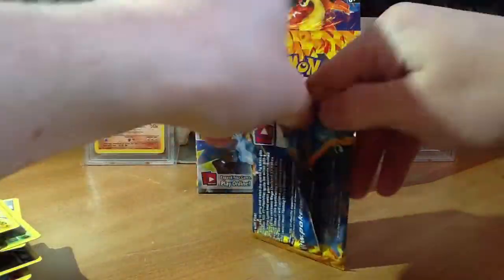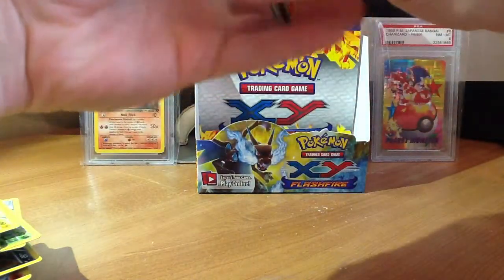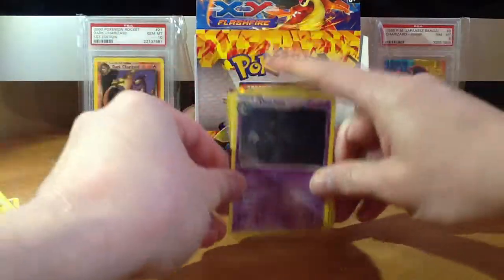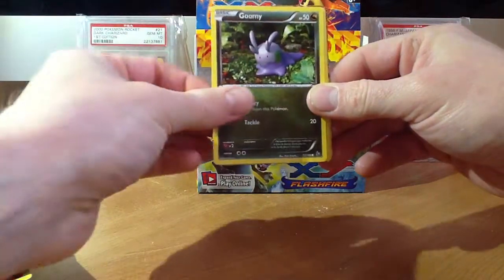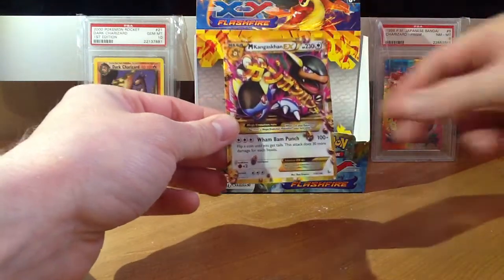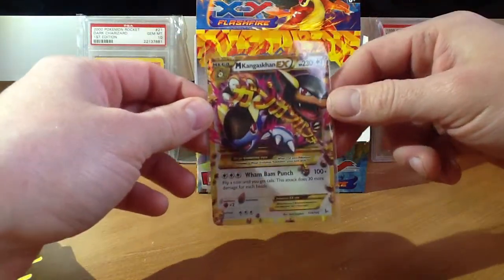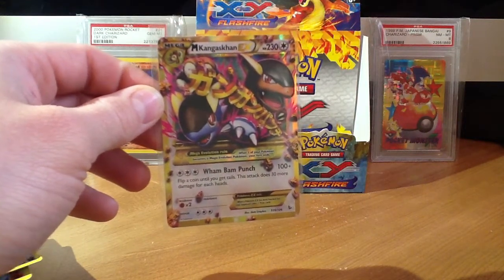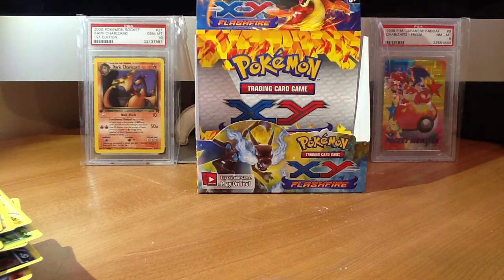Last pack of my first box of Flash Fire. And there's something good in the back. Fletchender, Ultra Ball, Dusclops, Bergemite, Rosalia, Gumi, Caterpie, Geodude, Reverse Scraggy, and... Ho, ho, ho! This was not what I thought it was. Wow! Secret Rare Mega King's Con EX on my last pack of the box. How awesome is that? Oh man, that thing is badass.